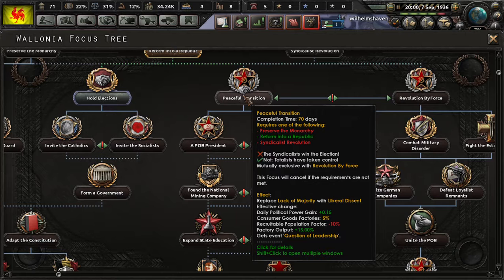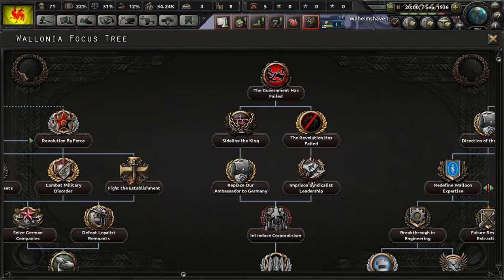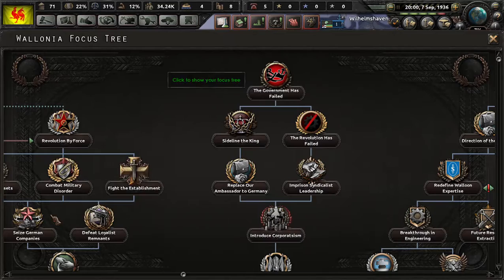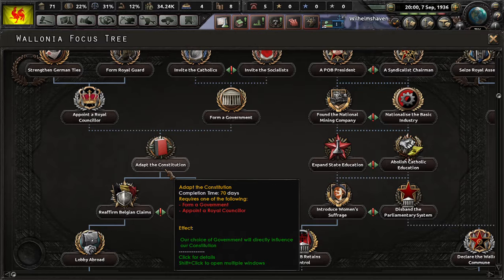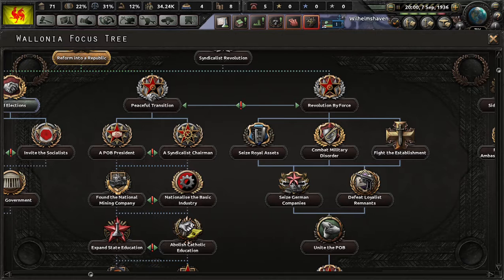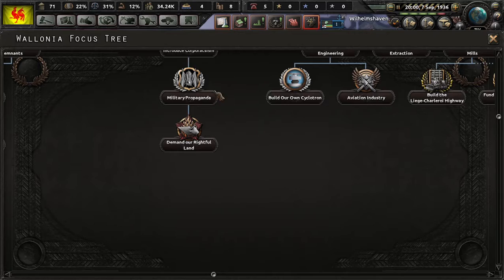As for a peaceful transition, you basically just have to elect the POB. Otherwise, if the PL wins, then you will get a democratic government. And if you actually want the government to fail because you want to become paternal autocrat or populist, then you simply have to elect the democratic PL government, or have the king keep his power, proceed to adopt the constitution, and try to reaffirm your Belgian claims. When you lobby abroad and Germany doesn't help you, then the government's going to fail, and you'll end up with national populist after an event series — at least that is if you don't handle it right. I don't know what the event series is, but it's not going to end well.